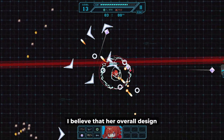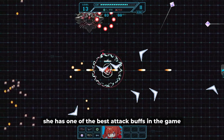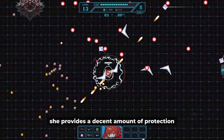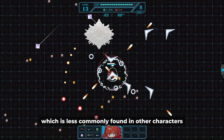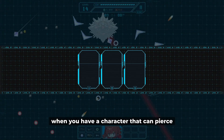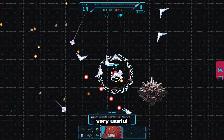I believe that her overall design caters more towards being in a supportive role. She has one of the best attack buffs in the game, she provides a decent amount of protection, and she has piercing attacks which is less commonly found in other characters. We have a couple of bosses that can be easily countered when you have a character that can pierce, so having Red Hood in those situations is going to be very useful.